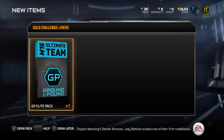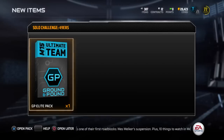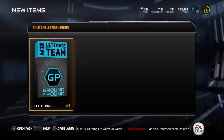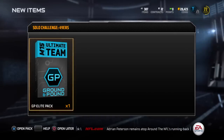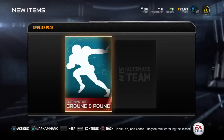Try to get passes to your receivers that are going away from the defenders, because anytime you throw a route heading toward a defender, 90% of the time he's going to hit you and the ball is going to come out, or he's going to pick it. Anyway, there's the GP pack - you guys are actually going to get a look at it live. Come on, give me something good.